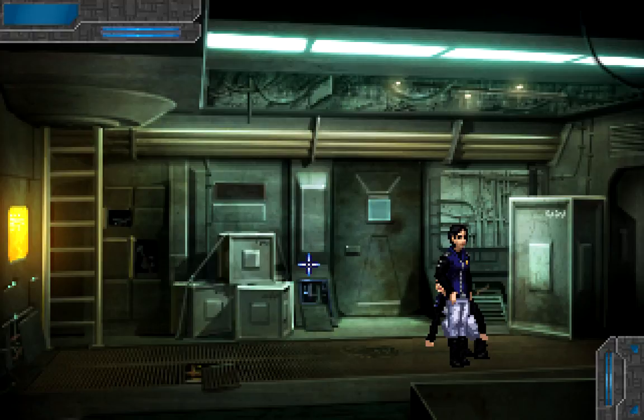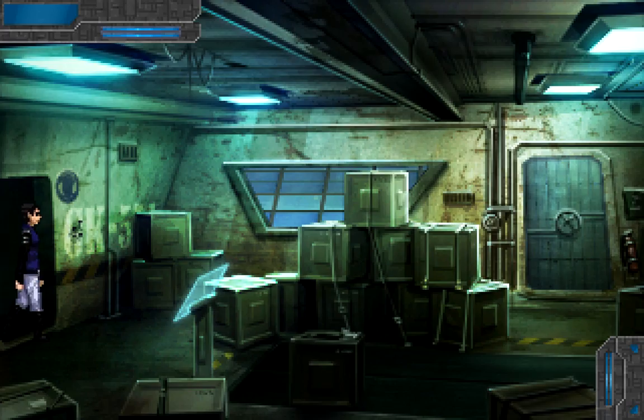Good evening and welcome back to Let's Play Technobabylon. When we left off last time, we managed to rescue Regis — he's up and running. Lata is still unconscious and we still have to get Galatea, and our Mindjacker was, unfortunately, able to give Chantel the slip. Bummer. So, let's see what we can accomplish here.